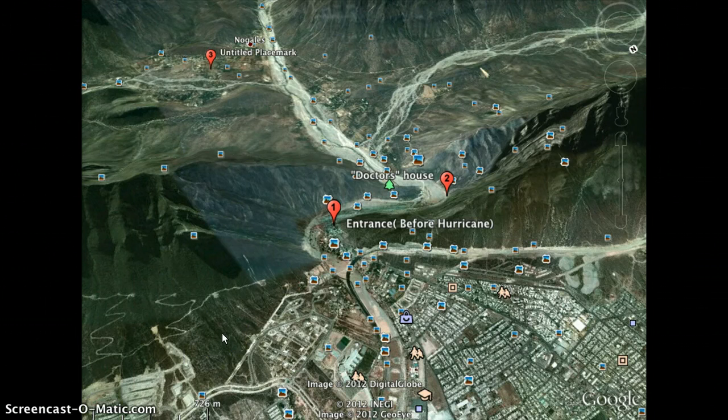Hey partygoers, this is going to be my attempt to give you instructions on how to get to the party in Nogales. So this is ASFM, here's the main entrance to the canyon. There's basically one road. It's difficult to get lost.